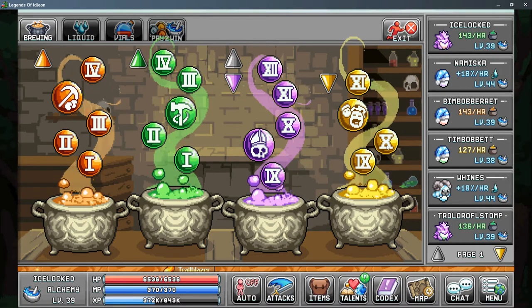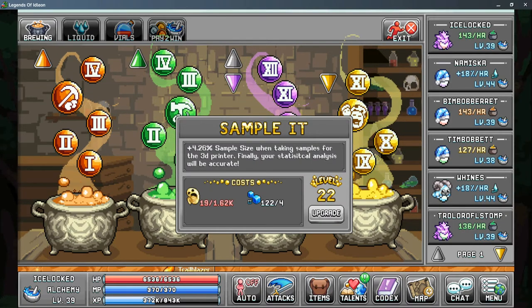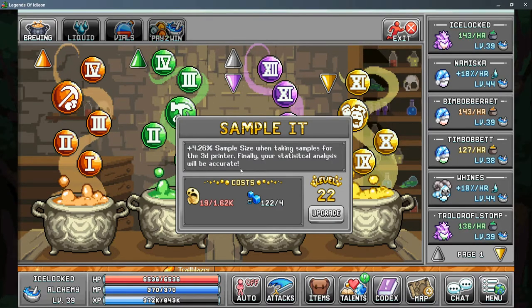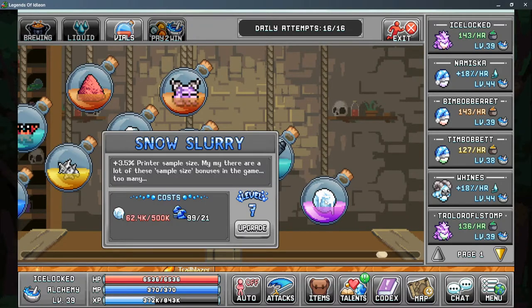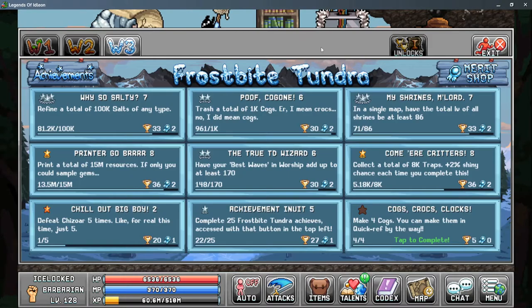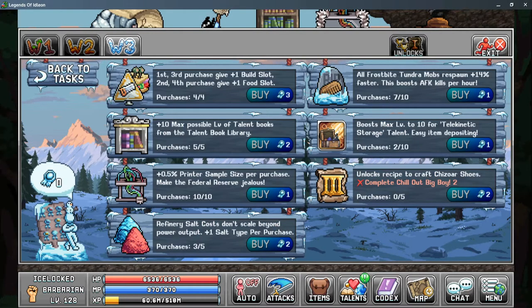In Alchemy, you do have the Sample It yellow bubble — this is currently 4.26% for me. In the Alchemy Vials, you have the Snow Slurry, which is an easy 3% to 5% depending on whether you can gain the required snowballs and Tier 3 liquid. In the World 3 Tasks, you have the Merit Shop, which can increase your printer sampling size by 0.5% per point spent, for an additional 5% printer sampling size.